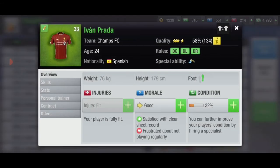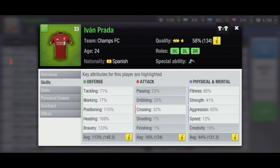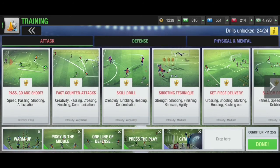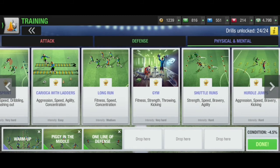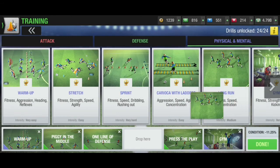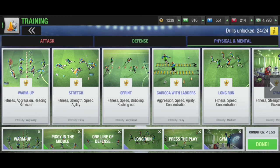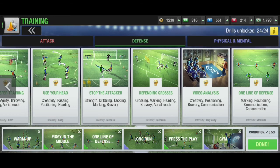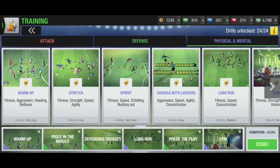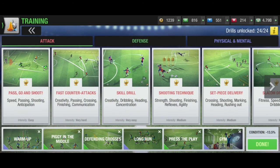Moving on to defensive left and defensive right — if your player has defensive left or defensive right along with defensive center, the additional skills needed are crossing and speed. We need to change some drills. For the very hard and hard parts, keep gym and press the play. In the medium part, replace one drill with long run to train the fitness and speed for the defensive left and right. Also change one line of defense to crossing and marking, because defending crosses trains crossing. Long run will focus on fitness and speed, while the other drills stay the same as for the defensive center.